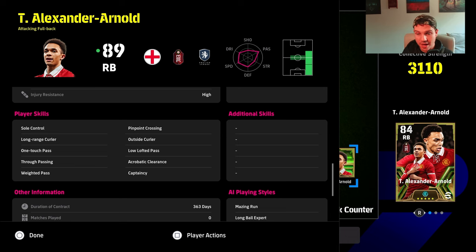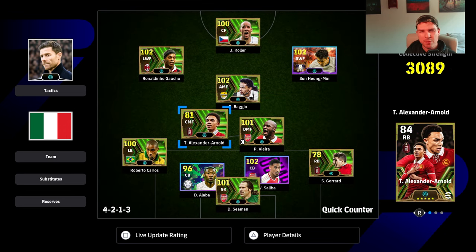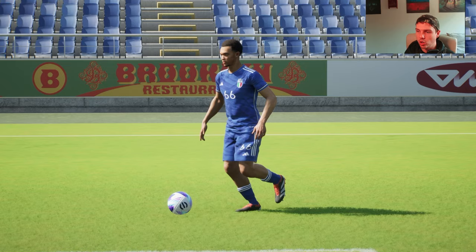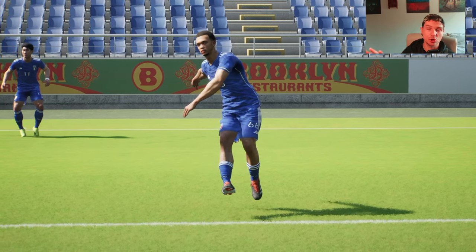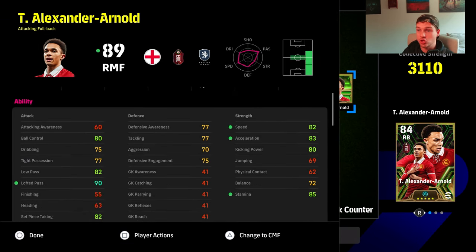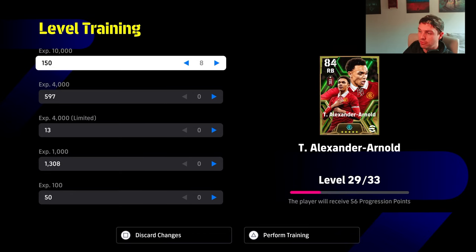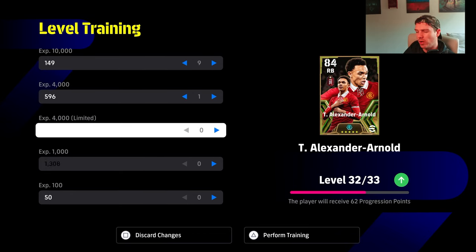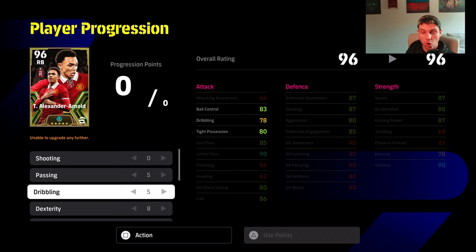This version of Trent has excellent player skills. Some people asked if you could train him as a CMF and put him where Stevie G is as an orchestrator — that's not the worst idea, it could be really meta with the right system and possession-based tactics. But I feel the crossing animations that Trent has, when you heighten his passing and lofted pass stats in a 3-5-2 or 3-2-3-2 with a target man in the box, really shine. His high point is going to come if you play him out wide — very high risk, high reward.